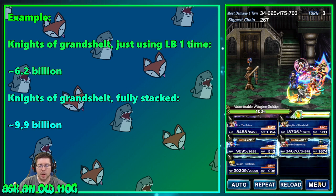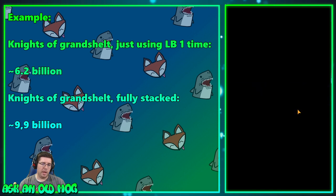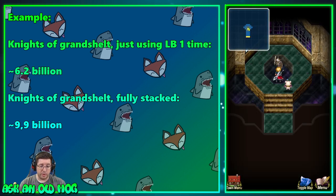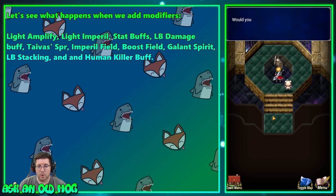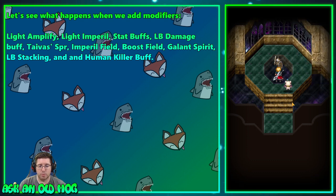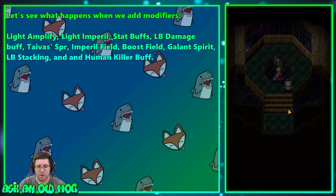We're going to drop the party and start fresh. That's where we're at — it took two turns to get to 9.9 billion. Now what happens if we add a light amplification and a light imperil to the enemy? His LB does a light imperil, but we're going to do a bigger one that also buffs LB damage, buffs type of spirit imperil fields, boost fields, gallant spirit for Reagan, LB stacking, and a human killer buff. Hopefully we're going to do a lot more than 9.9 billion.